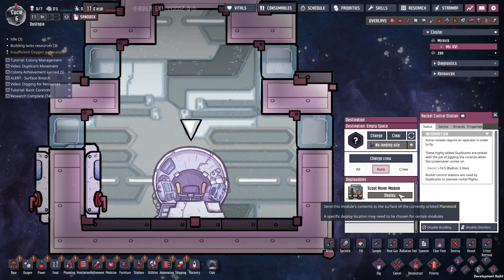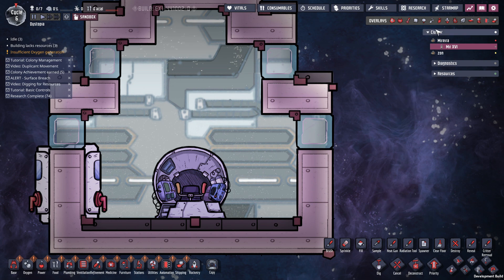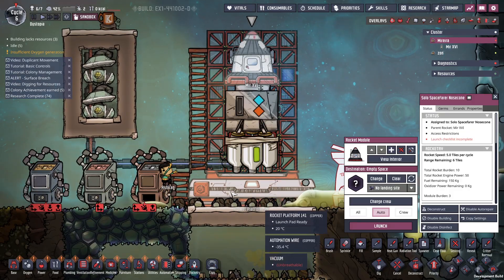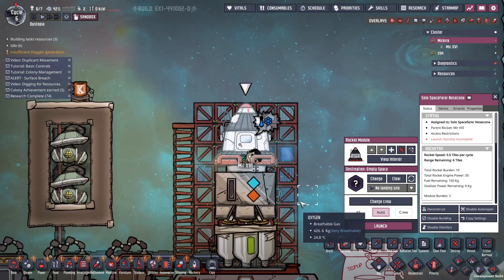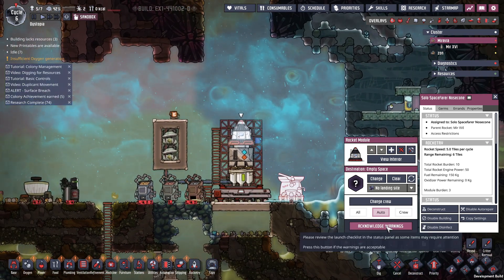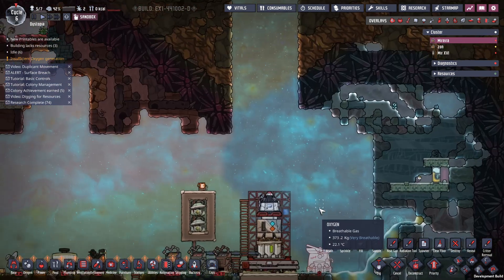Send the module's contents to the surface of a currently orbited planetoid — what?! It's a completely different game. Jump on in buddy, we're going to space. All right, have we completed everything we need? Yes. Here we go — first rocket launch. Acknowledge warnings. And we're gone.